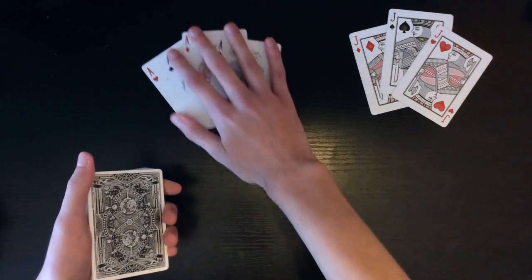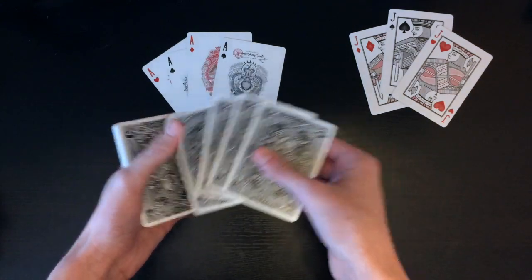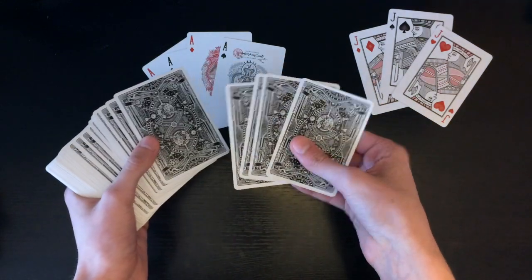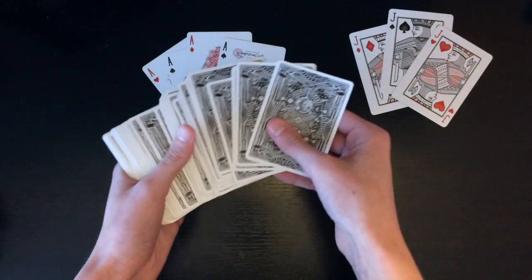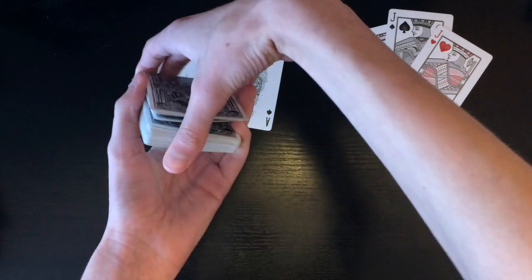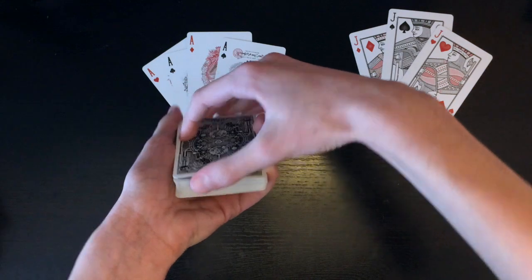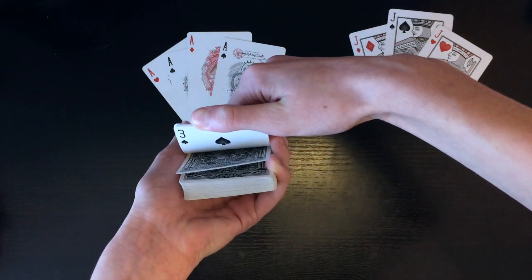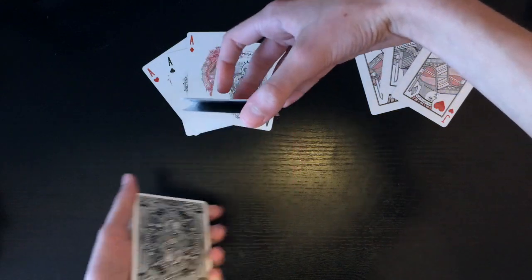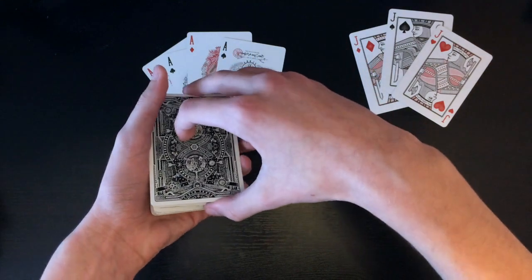When you set down the aces you're actually gonna get a break under the top four cards. You're gonna spread through the cards and I like to place my index finger on that fourth card so I just remember where it is. Once I'm on that card I square up and lift up the cards and put my pinky in there to obtain a pinky break. Once you have a pinky break right under the four cards you're gonna riffle off one of those cards and then put your ring finger in there to separate it, so now you have a thumb break.